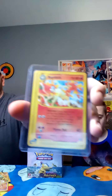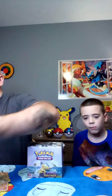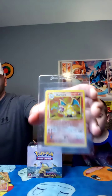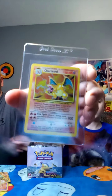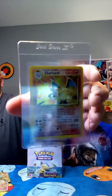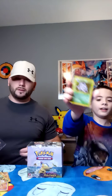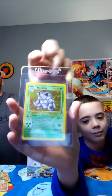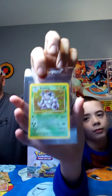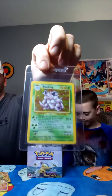Then we got Expedition Rapidash from 2002 — pretty cool cards. There's also a Base Set Charizard from when I was a kid, not first edition, but we're going to get that graded as well. We also have a holographic Nidoking, not first edition, which came from a 40-card random lot we bought on eBay.